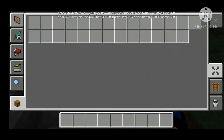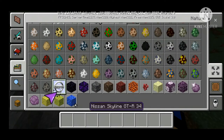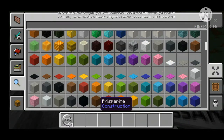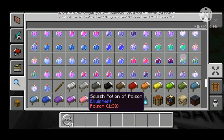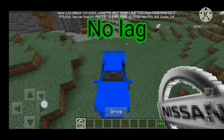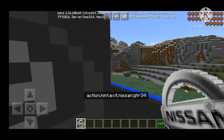You'll see the Nissan GTR 34 in there. It doesn't have a key, no glitches, nothing. All you do is just tap and here it is — it's an actual Nissan GTR!